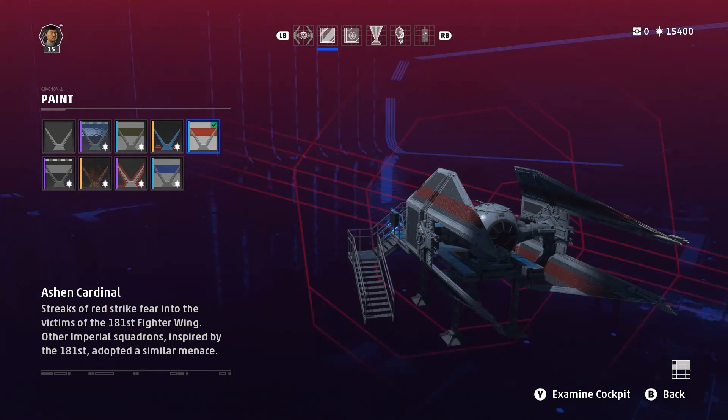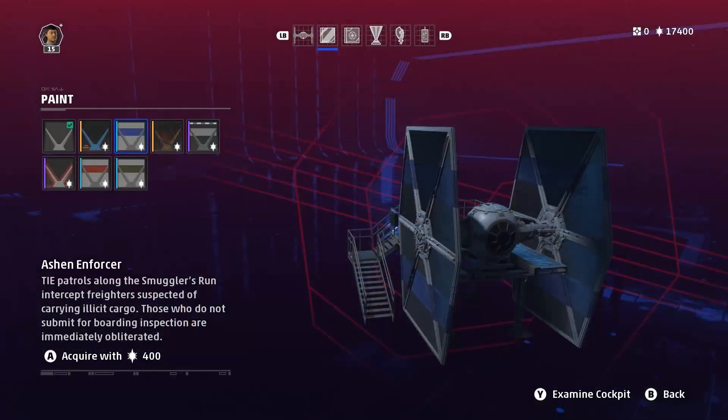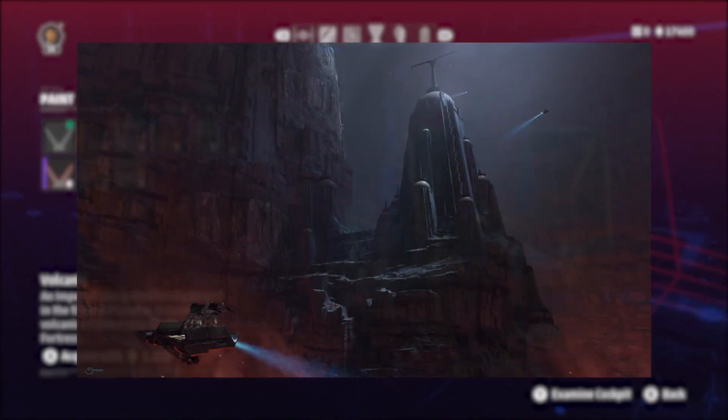But let's move over to the Imperial side. The most exciting paint job to me is the Ashen Cardinal. Red stripes on the wings were first used by the 181st Fighter Wing in Star Wars Legends, led by Sunter Fell — this is its first canon mention, but red stripes have been used to signify elite status in canon already. The Ashen Enforcer is said to patrol the Smugglers' Run, an asteroid field that became a haven for smugglers in Legends but has already been mentioned in canon. The volcanic paint job makes TIE fighters look heavily burned and damaged — the reasoning is that they were near a volcanic eruption on Mustafar near the Korvax Fortress, which is from the VR experience Vader Immortal, an old Mustafarian stronghold you and Vader explore together.